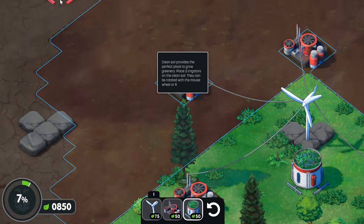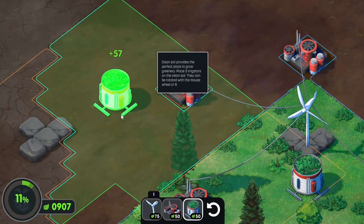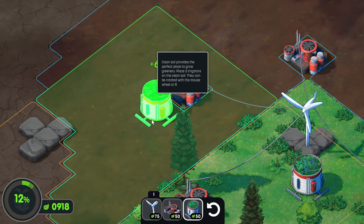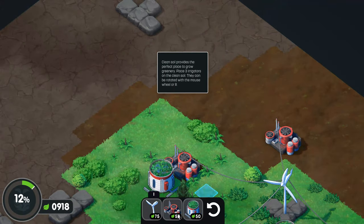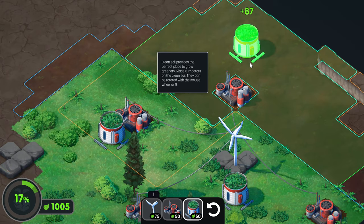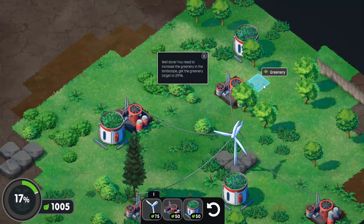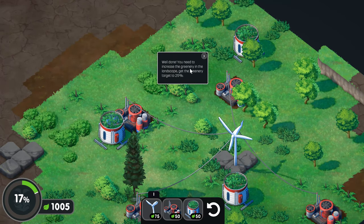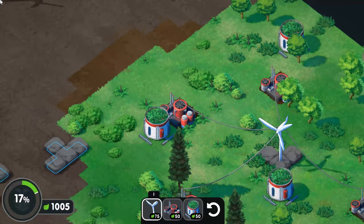We want to do three of them. See, it can only fill the parts that are grass. One more. Well done, you have to increase the greenery in the landscape. Let's grab another wind turbine and throw it over here.